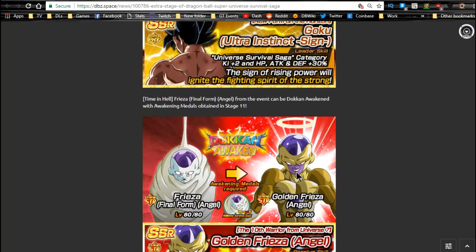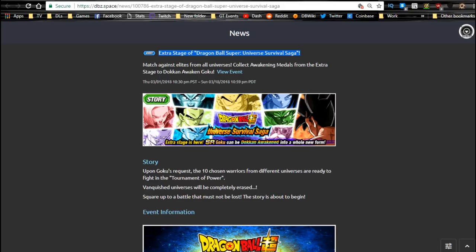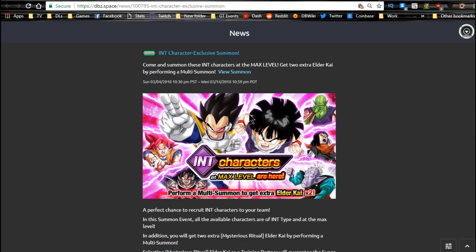That's a really cool event — it's also on the JP side right now and runs until the 18th, so you have four more days. On global, the only summon event ending today is the Intelligence banner. If you're looking for elder Kais, intelligence units, or support units — notably Vegeta and Gohan — this is the one to summon on. You also have LR Gohan at a very low pull rate, two elder Kais per summon, and Turlas, who is really good for an extreme. Vegeta and Turlas are perfect support for the Intelligence Kid Boo team.